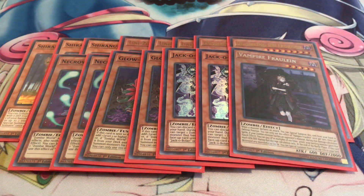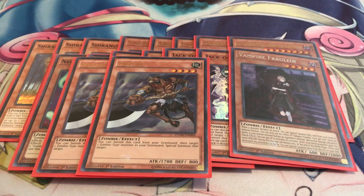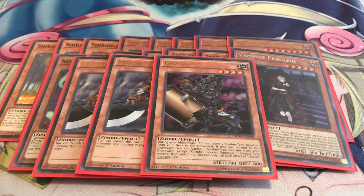One copy of Vampire Fraulein — just a good way to pump up your zombie monsters by paying life points, so it's a really good generic zombie monster. Two copies of Mizuki: I was going to run it at three but you don't really need that much revival, especially when Doom King kind of brings himself back all the time. And of course one copy of Gozuki, which also has some pretty cool interactions — definitely something to look into.